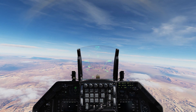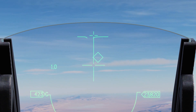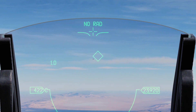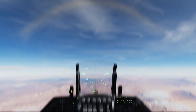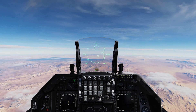Target management switch up, and you get a crosshair. Put that crosshair on a target — if it's within 10 miles, it will lock onto that target. Target management switch down, and you get this line, and it'll automatically slew the radar up and down, and automatically lock anything above or directly in front.